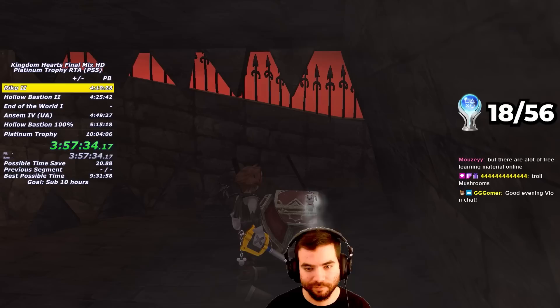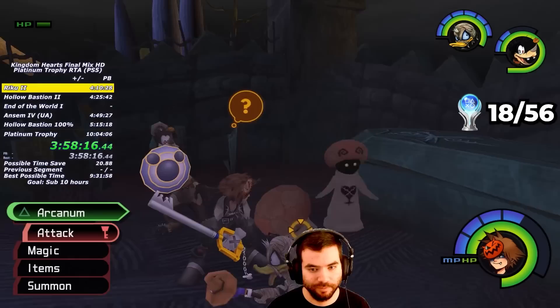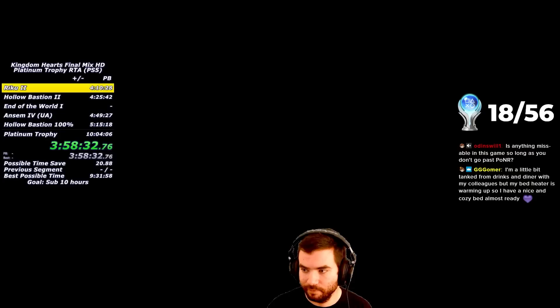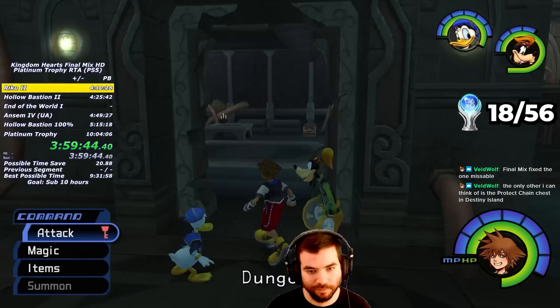Next up is Halloween Town. I go to Guillotine Square and collect a Dalmatian's Chest and an Elixir inside a giant skull. I then go to the Graveyard and collect the Arrow Arts by casting Arrow on a White Mushroom three times while it's spinning. I go to Curly Hill, kill some enemies, and go through a secret door that's only unlocked after sealing the Keyhole. In this room I collect the Dalmatian's Chest and the Dark Matter Chest. After this, I backtrack to the Guillotine Gate and leave for Hollow Bastion.